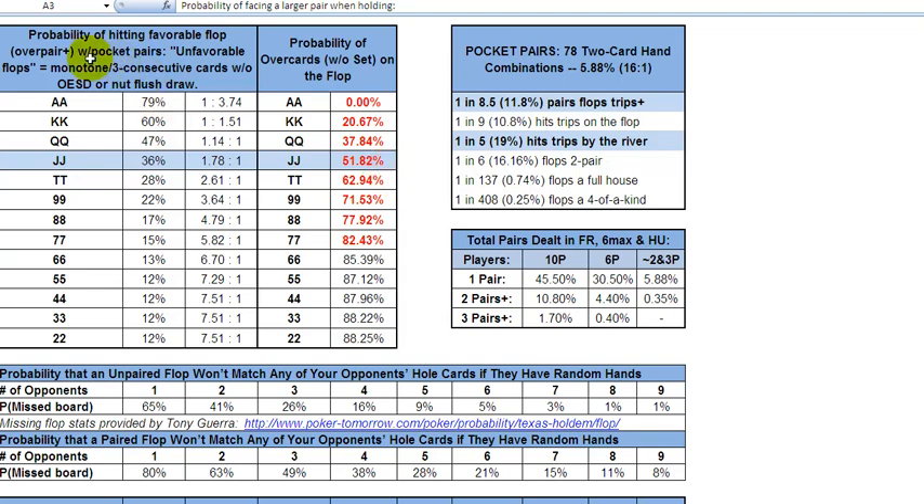Tony goes a bit further — he has a probability of hitting a favorable flop, 'overpair or better' as he defines it, with pocket pairs. He's qualified that with unfavorable flops being monotone — three suited — or three consecutive cards when you don't have the open-ended straight draw or the nut flush draw yourself. So that means when you're holding aces, you have the nut flush draw on a three-suited flop. The open-ended straight draw you can have with any pair except aces or twos.